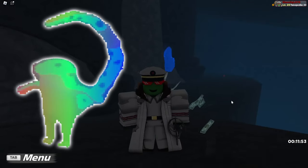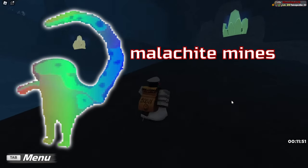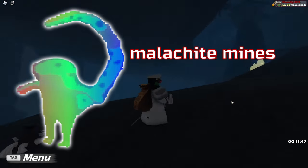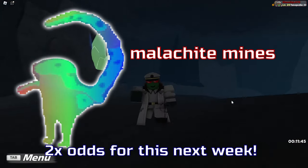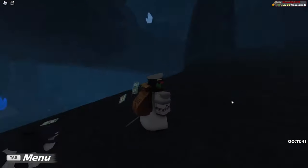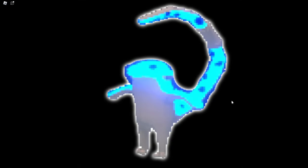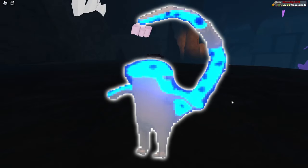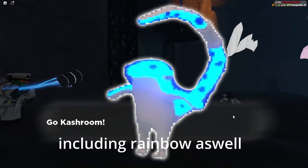Rainbow Soluminous can be found in the Malachite Mines. The chance is currently unknown, but I think it's probably like a 1 in 1k, and the odds are doubled during this Creativity Weekend, so get hunting it now if you can. There are also 6 normal variants, which are just colours, and they obviously are a lot more common, and all of them are a permanent addition to the game.